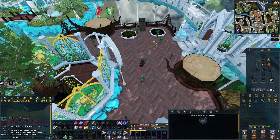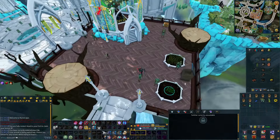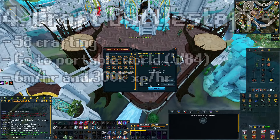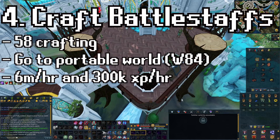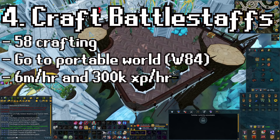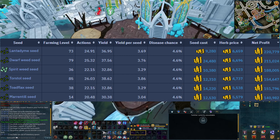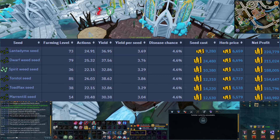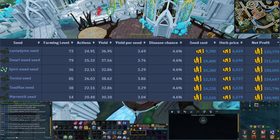Second on the list is the other daily in the guide — doing your herb farm runs. These are extremely profitable. There are quite a few unlocks that make it a lot more profitable, but you will end up working towards those. I recommend having at least level 14 farming so you can farm Marentil. The better herbs to plant are: Lantadyme being the best, followed by Dwarf Weed, Spirit Weed, Torsal, Toad Flax, and then Marentil. Just pick one of those depending on your farming level.